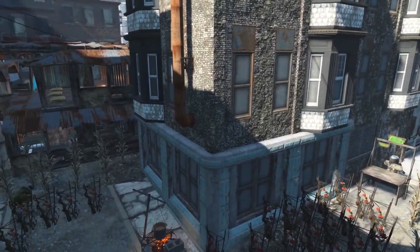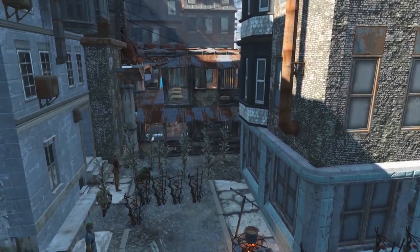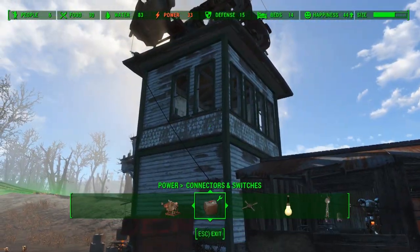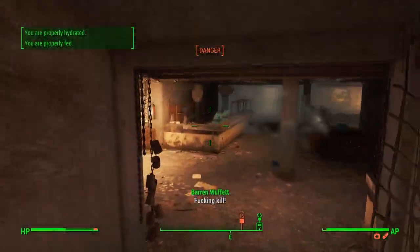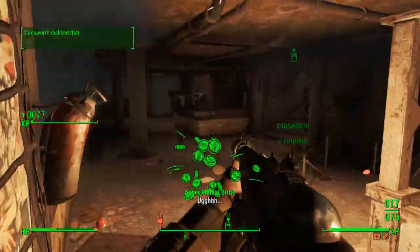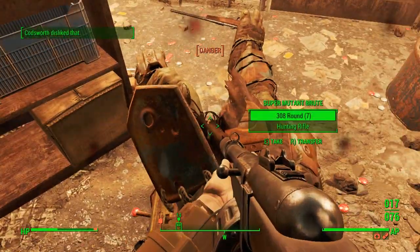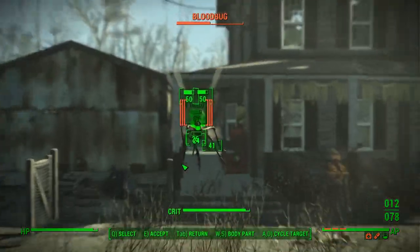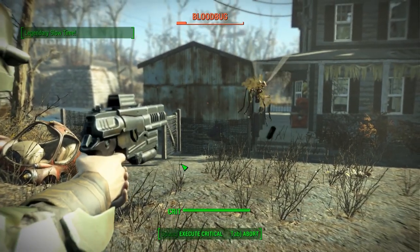The first step was to get access to all 4 settlement workshops. Oberland Station was already allied to us, so no trouble there. We got County Crossing by solving their problems with a few super mutants that were apparently located on the other end of the map. Finally, we got Taffington Boathouse and Hangman's Alley by clearing those settlements from their original occupants.